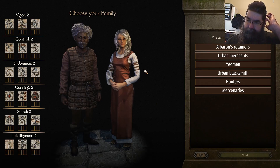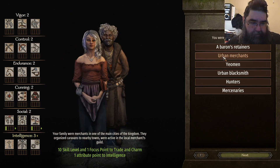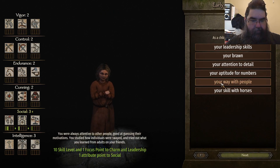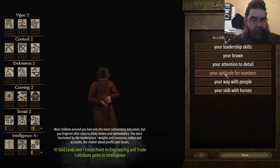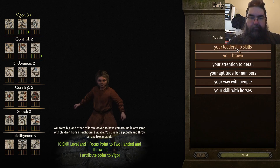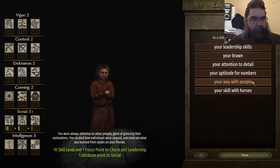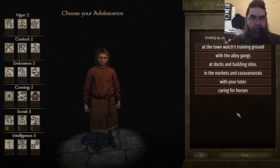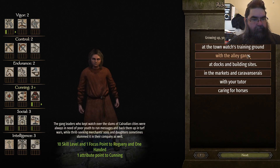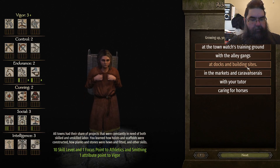Choose your family. Emergence: Trade and Charm. People: Charm and Leadership. Engineering: Trade. Athletics and One-handed. I can't hit the side of a barn. Leadership — Way with People. Training ground: Crossbows and Tactics. One-handed and Rogue. Athletics and Smithing — smithing is quite useful early on. Smelting down all those weapons you'll collect when you beat up enemies.